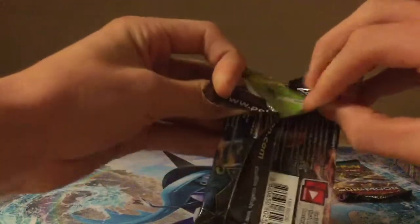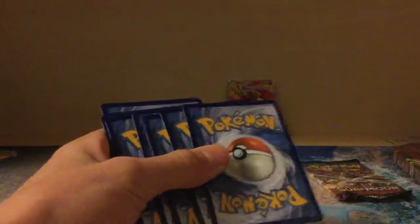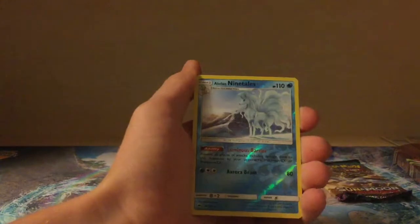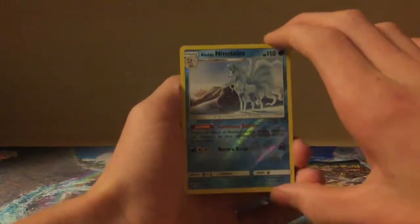Let's crack into the second Burning Shadows pack. And that, my friends, is how you open a pack. Code. Ladyba, Cutiefly, Horsea, Venipede, Sneasel, Fighting type energy, Olivia, Kiawe, Porygon 2. The reverse is an Alolan Ninetales — that's definitely one of the more competitive cards. And the rare is a Bewear. I'll count Ninetales because it is a reverse as a good card.